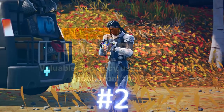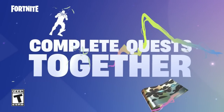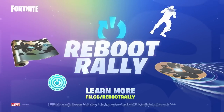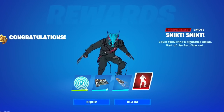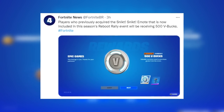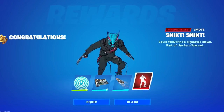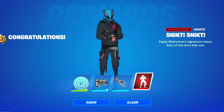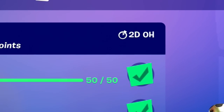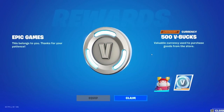For method number two, this actually allows you to get 500 free V-Bucks. With the release of the Reboot Rally cosmetics, you guys could get some amazing free rewards — an emoticon, a free wrap, a free glider, and also the Snick Snick emote. If you guys remember this emote, it actually came out in the item shop for 500 V-Bucks a few months ago. So if you guys did pick up this emote, Fortnite are now refunding 500 V-Bucks to the players who picked it up prior to the Reboot Rally event. If you guys didn't have the emote, you won't be getting the 500 V-Bucks, but if you did, you'll get yourself a free 500 V-Bucks refund on your account any day now.